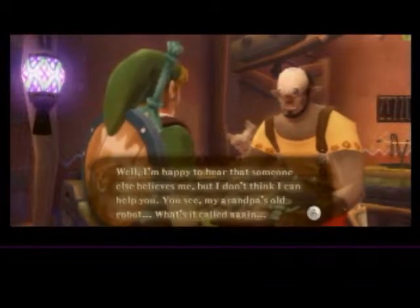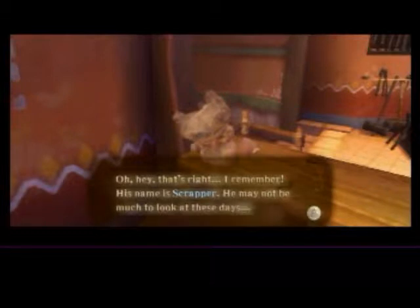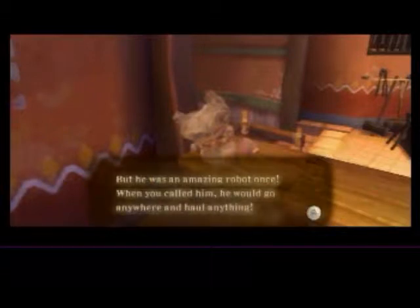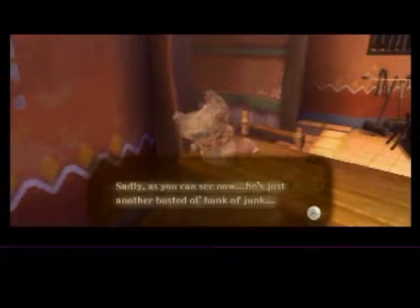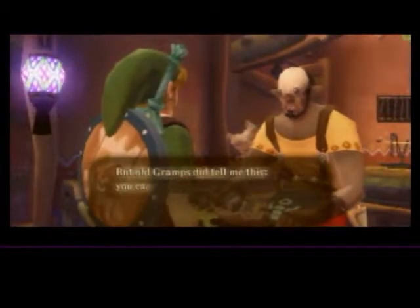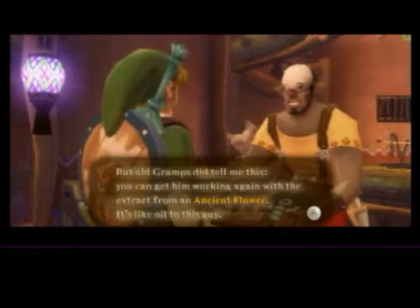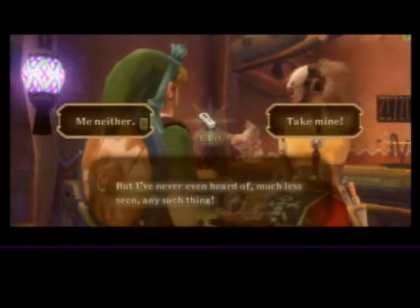You see, my grandpa's old robot — what's it called again? Oh hey, that's right, I remember! His name is Scrapper! He may not be much to look at these days, but he was an amazing robot once. When you called him, he would go anywhere and haul anything. Sadly, as you can see now, he's just another busted old hunk of junk. But old Gramps would tell me this: you can get him working again with the extract of an ancient flower. An ancient flower — it's like oil to the sky. But I've never even heard of it, much less seen any such thing.